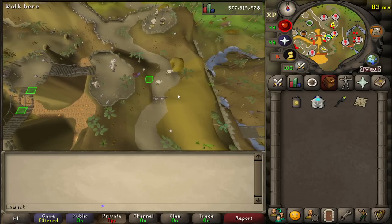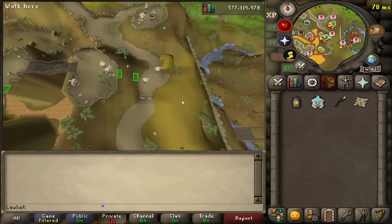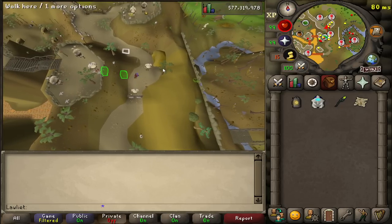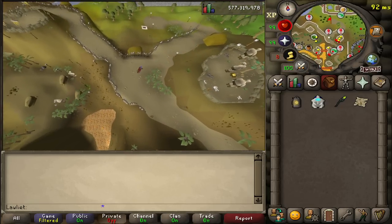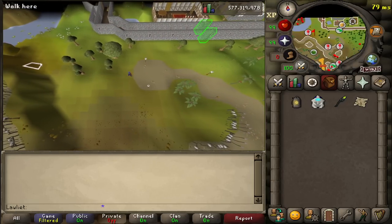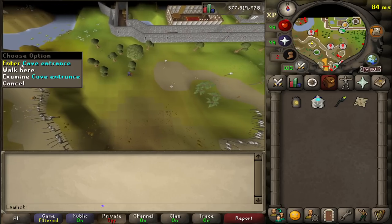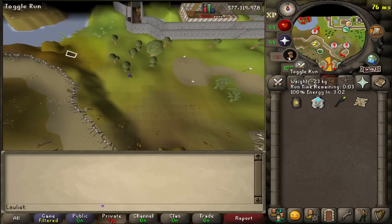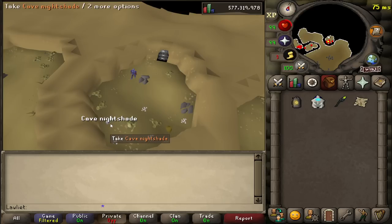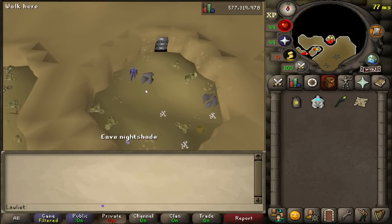That's pretty much all you need for this moneymaker. Graceful is optional, but you do need the scavid map and a light source to navigate the caves. Now we can go back to the beginning — we passed this part earlier when we teleported from Castle Wars. You can enter the cave from here, and as you can see there's a spawn for cave nightshade right here. So without further ado, let's jump right in.